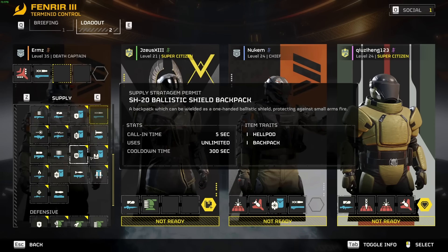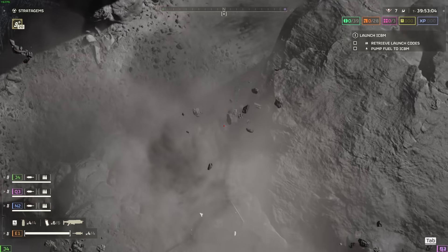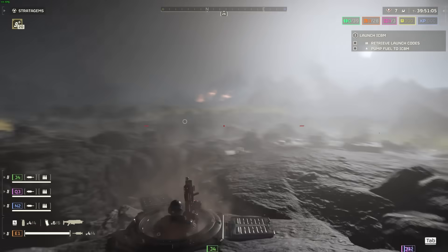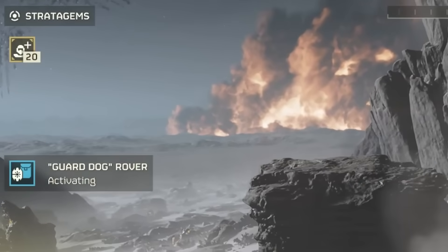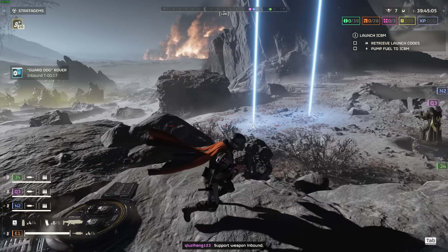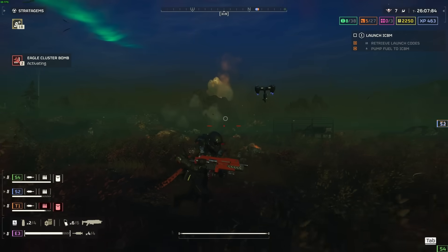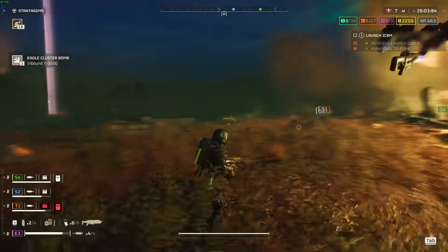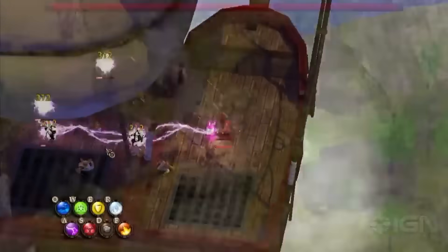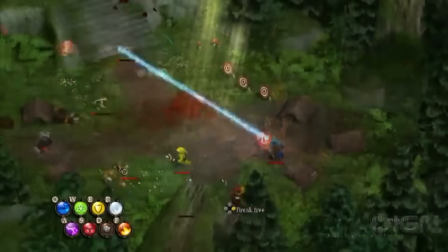Make sure to coordinate with your fellow Helldivers so that you have a balanced loadout suited to the mission. Stratagems are called in using what I affectionately refer to as Street Fighter combos. Each stratagem has its own pattern you have to press while holding down the deploy button, which adds to the hecticness of combat as you desperately try to key in the correct combination while under fire. Arrowhead have been using this mechanic ever since the Magicka games, and it's their unique addition to the genre.